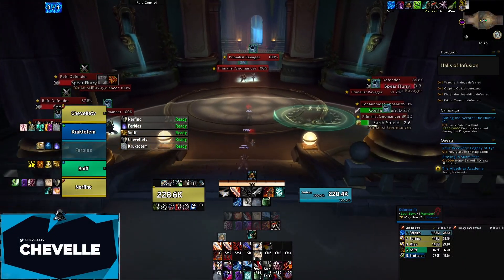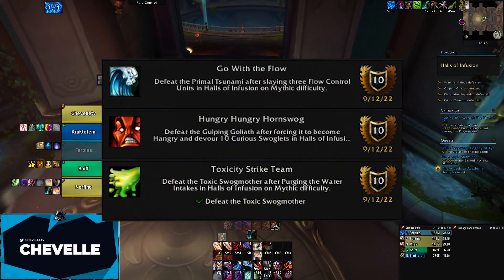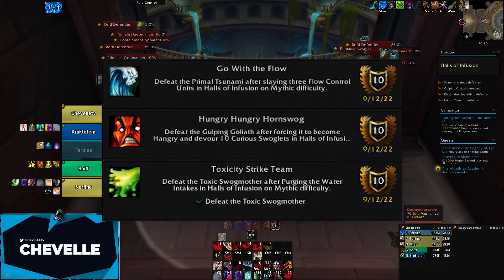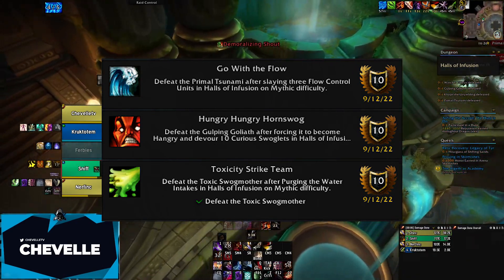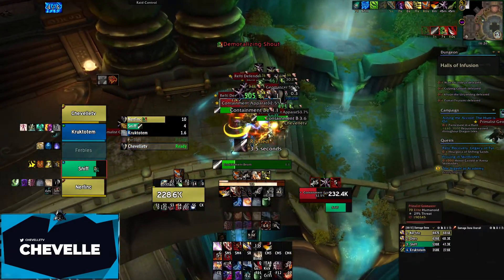Hey, what's up guys, I'm Chevelle and today I'm going to show you how to get all the dungeon achievements for the Halls of Infusion. There are three achievements in this dungeon: the Toxicity Strike Team, the Hungry Hungry Hornswog, and the Go with the Flow. Two of these are on bosses, one is right after the first boss. I'm going to show you exactly where to find it and hopefully this will make the achievements easier for you.